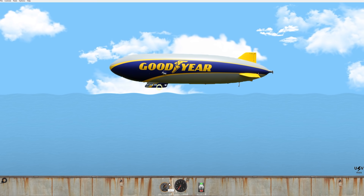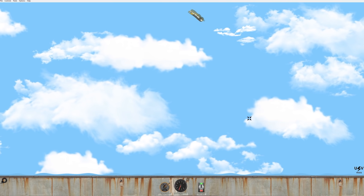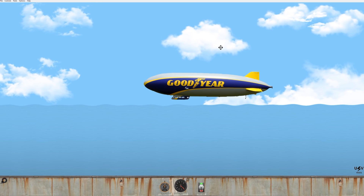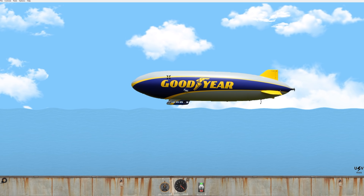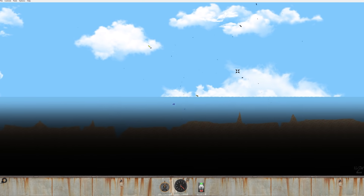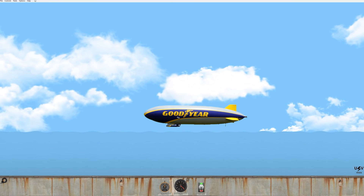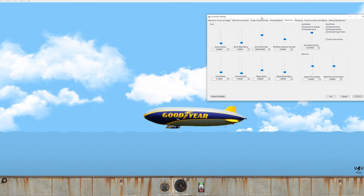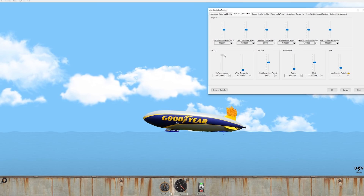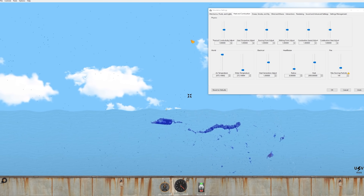We have the Goodyear Blimp here — I've got an idea. Oh geez, we popped the balloon! I still have attract mode active — watch how this works. You're gonna see the balloon get stripped from the cab. Reset. If we just make the air hot up here — at what point does this combust? There we go — oh it popped! I'm pretty sure this is what the Hindenburg did.